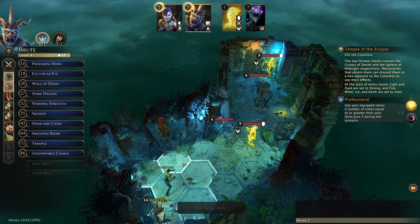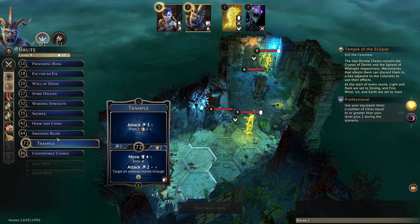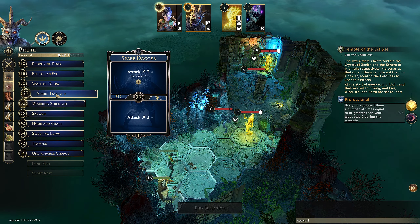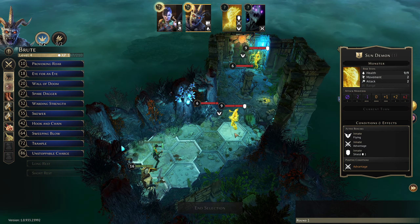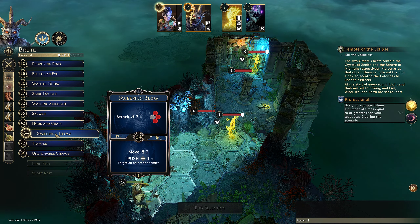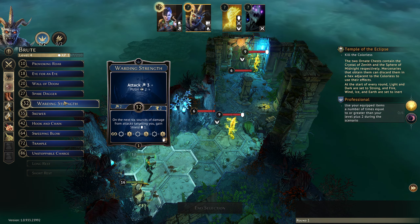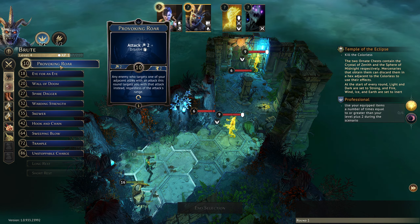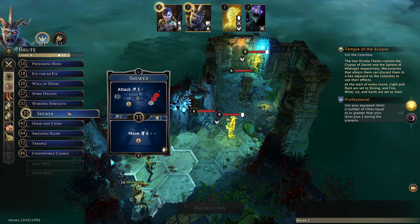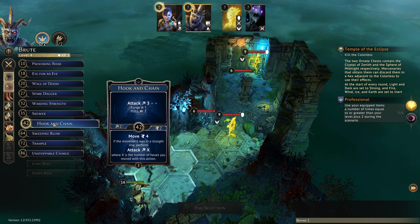But for now we can make our decisions. I was thinking I might use Super Mega Instant Death on the thing with nine health just to have it be gone immediately, because it's a reasonably high amount of health that I'm not looking forward to dealing with. From here we're going to have to move at least three to get an attack in. We could move forward four and then attack for four — that seems like a great time on Hook and Chain.